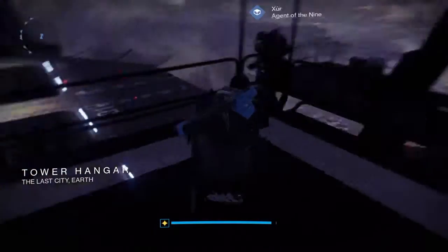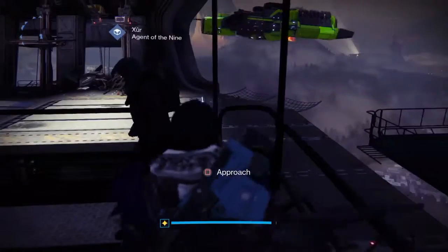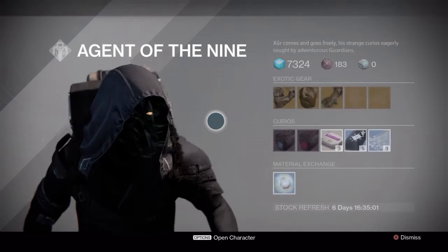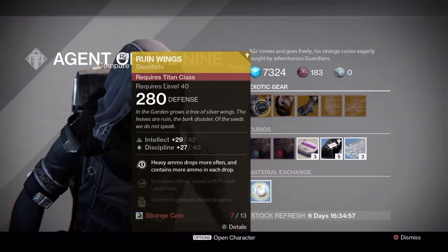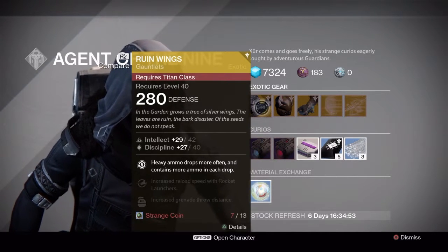Zurt is over here — Tower Hanger from Spawn, so go to the right. Y'all should know this by now. And after the stairs just go to the right again. And here he is. Let's just find out what he has already. Ruin Wings — I need to grab those.